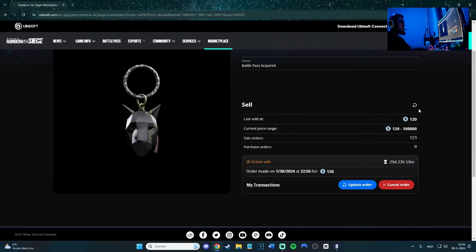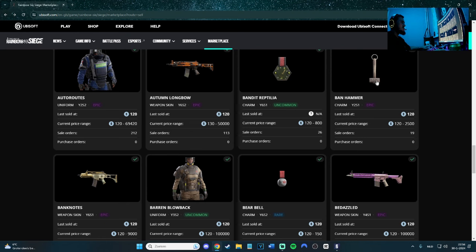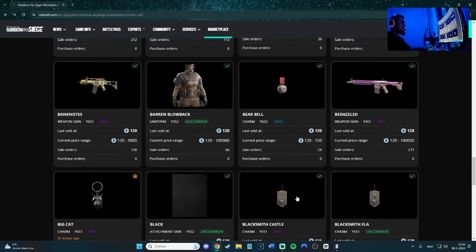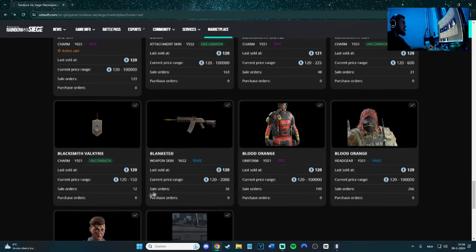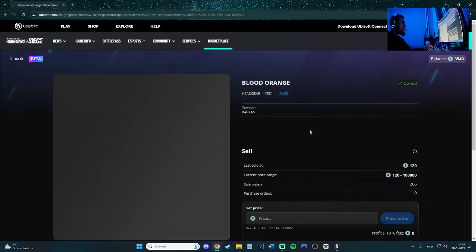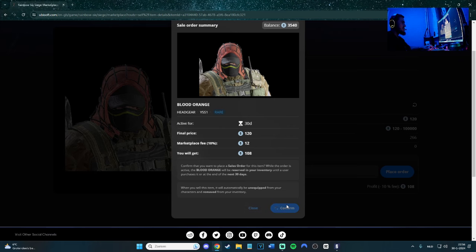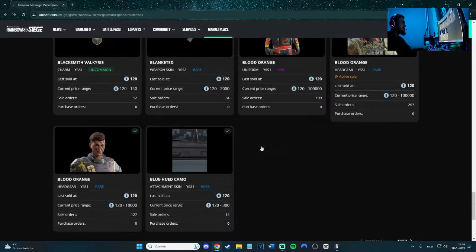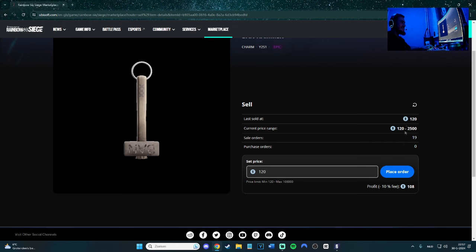It'll probably sell immediately. This one is also 120 — Banhammer, Beer Bell — sold at 120. Who's buying these charms for 120? That's crazy. I also have this uncommon one at 120. I've got a pretty dope one for Kapkan so I can place that order too — still selling. Getting 108 credits each. Let's also sell the Hammer — it sold for 120 before, so that's fine.